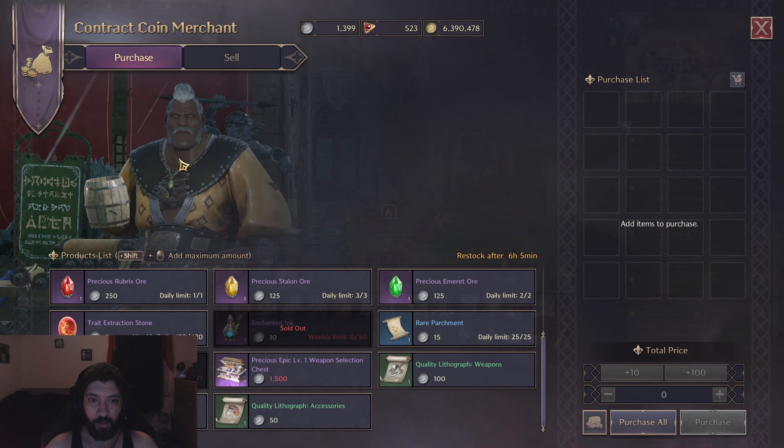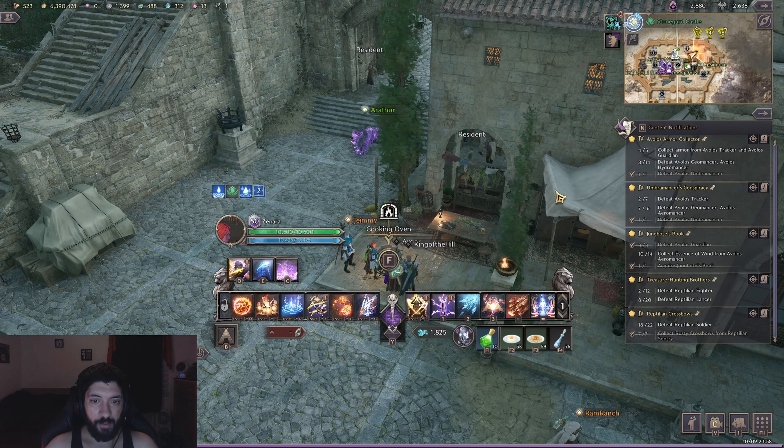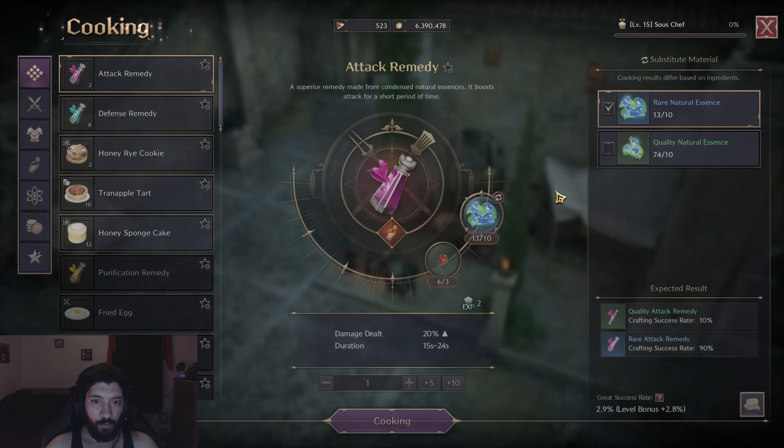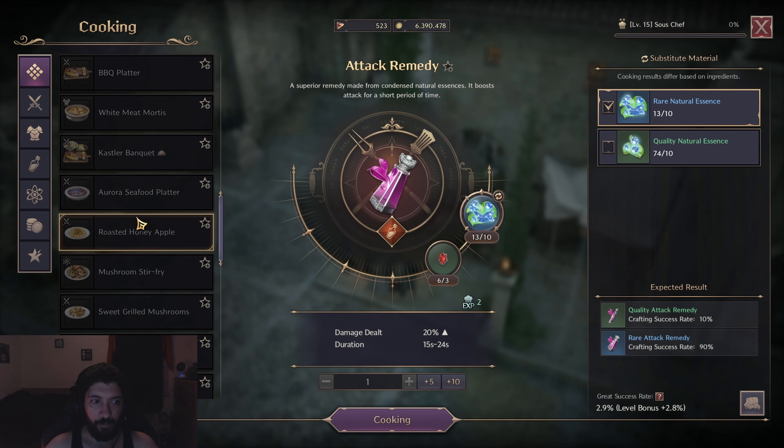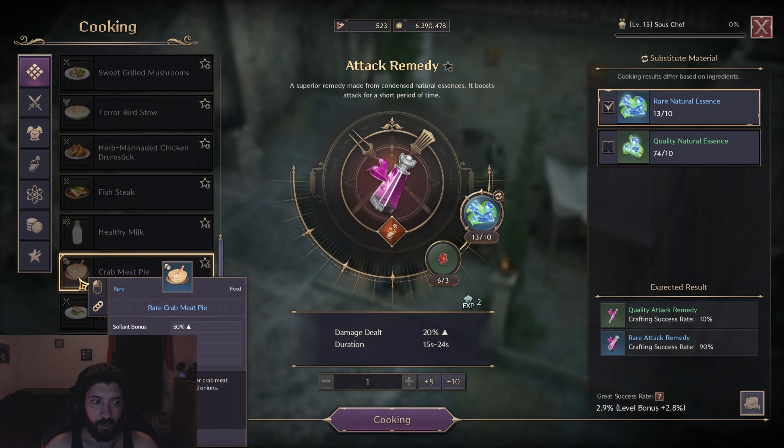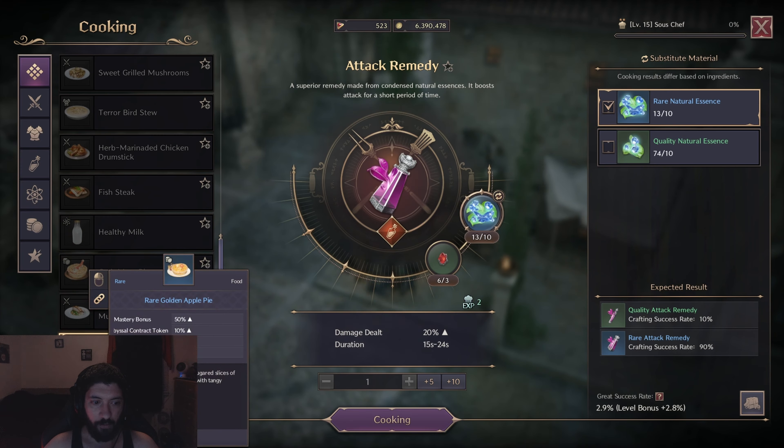Next let's talk about cooking. Cooking is important for things like healthy milk for mana regen and other buffs for PvP, bossing, and PvE. You'll want to level up cooking as soon as possible to get buffs that improve your weapon masteries and stat gain, on top of better stats while bossing, grinding, and PvPing. Some of those buffs include healthy milk, crab meat pie, and golden apple pie.